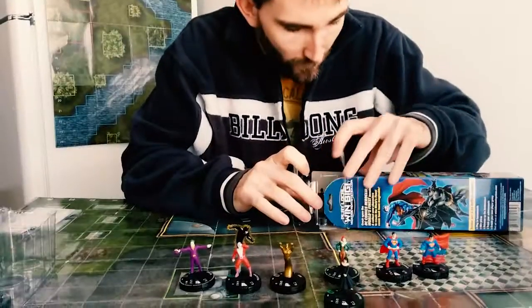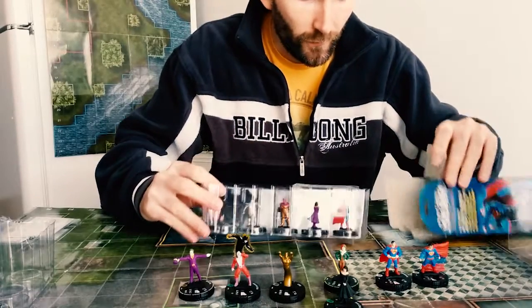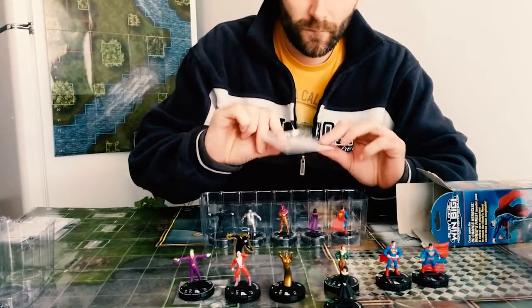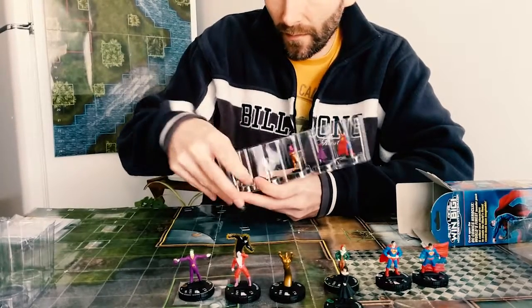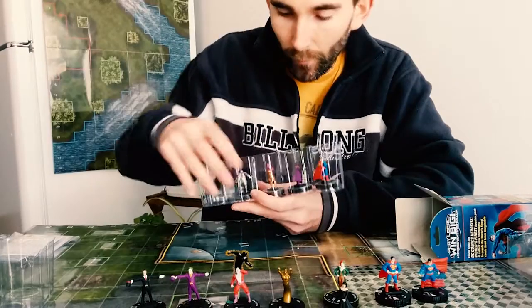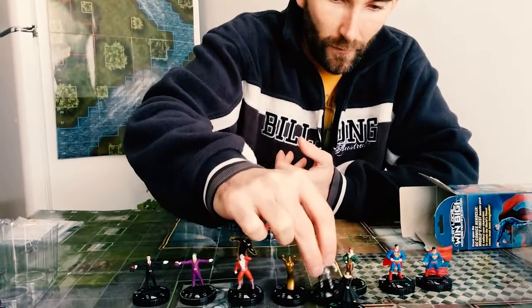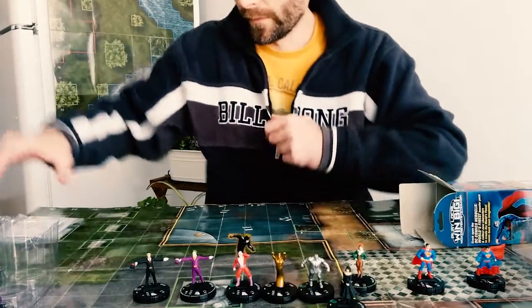Next box: we have Zatara — he's another of the Metal Men — another Superman, Witch, and Major Force. We talked about Major Force in the pre-release event as well. This guy I know nothing about, I want to check him out — he's got a cool top hat, sitting next to the Joker who also has a top hat. Maybe we can make a top hat team — that'd be kind of fun. We'll pull out Lead because he's one of the Metal Men.